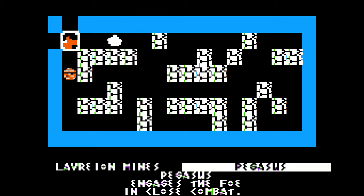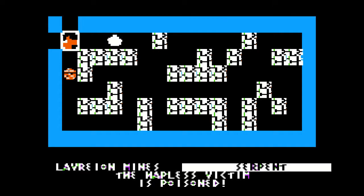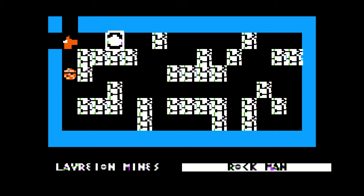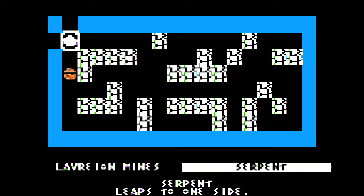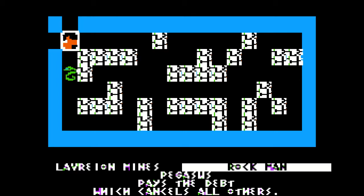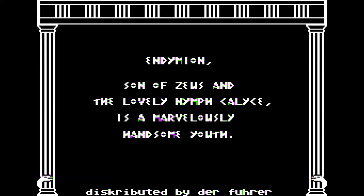Rockman - what the fuck? Rockman bashes Pegasus. 'Pays a debt which cancels all others.' Endymion, son of Zeus and lovely nymph Khalees. Marvelously handsome youth. So I like me. Okay.